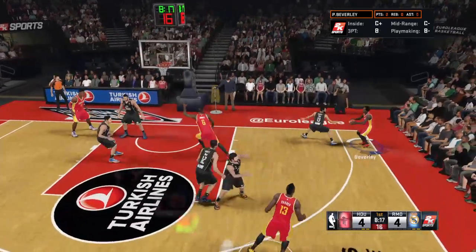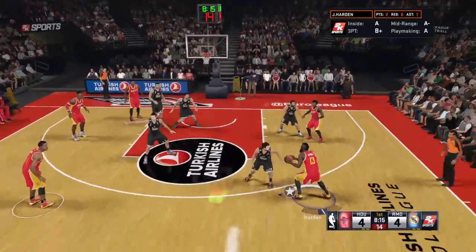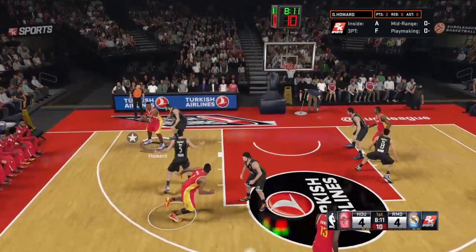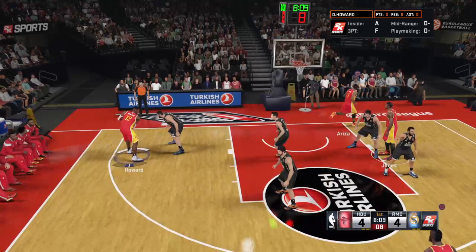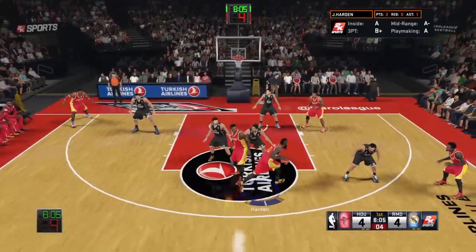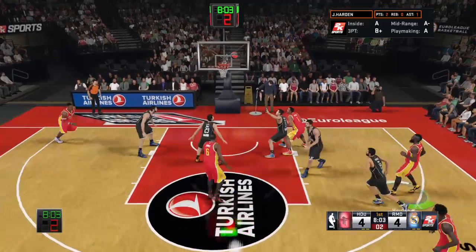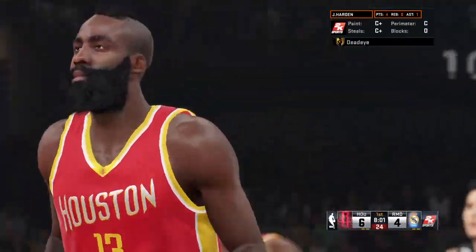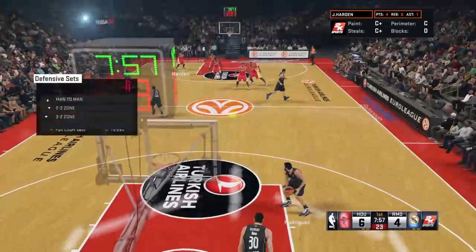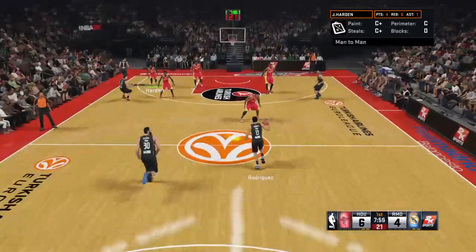Jones sets the pick for Harden. Beverly, the pass to Harden — powered with it. Six to shoot. It's Harden with the drive, releases from 15 — the Rockets good for two. He's off to a good start. He's a guy who, if he gets going early, he can give you problems all day.